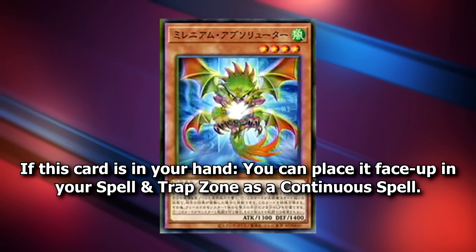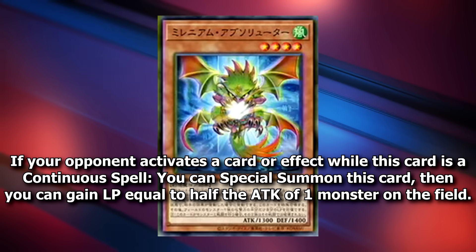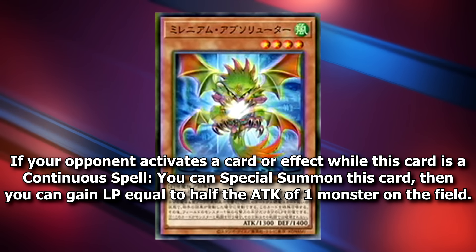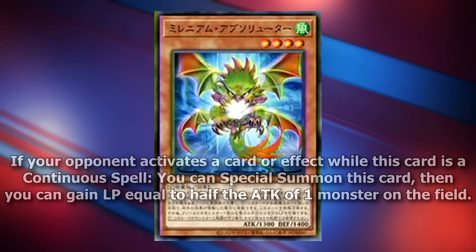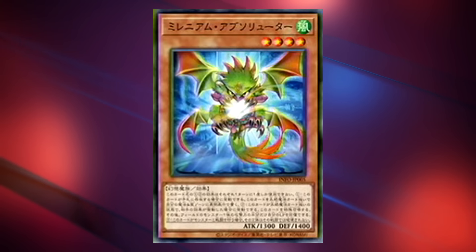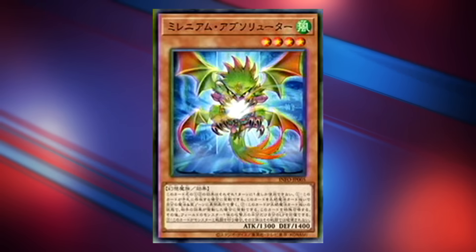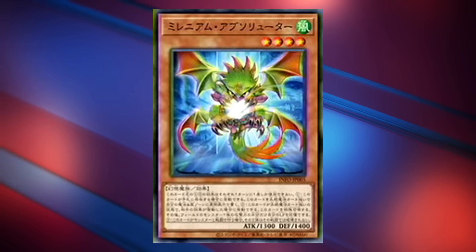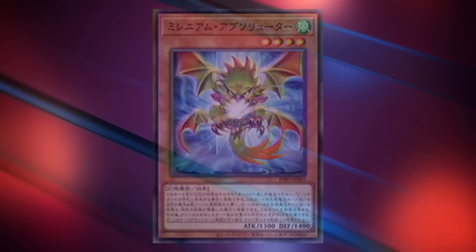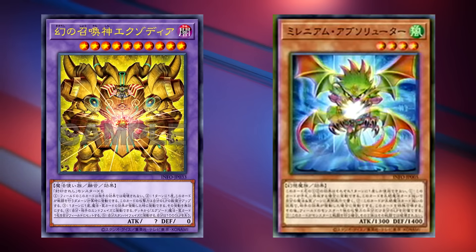Finally, we have Millennium Fiend Reflection. If your opponent activates a card or effect while this card is a continuous spell, you can special summon this card, then gain life points equal to half the attack of one monster on the field. It has the same on-field Illusion effect as Moon Maiden. Life point effects aren't usually the most competitive, but in this archetype specifically, you are paying 2,000 a lot of the time, so giving yourself a little more wiggle room to not get OTK'd is pretty good. This also gives Phantom God even more attack points because its attack is based on your life points.